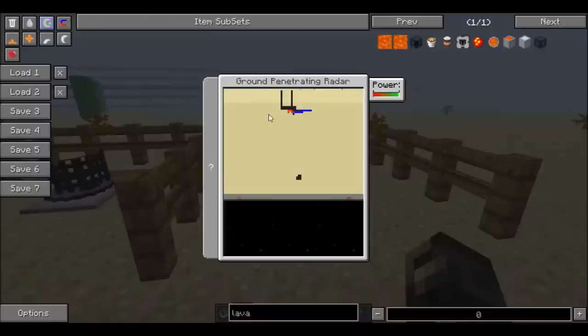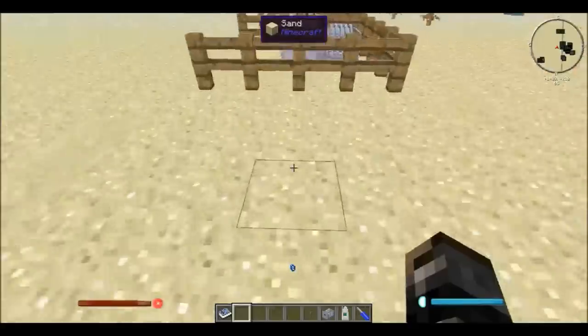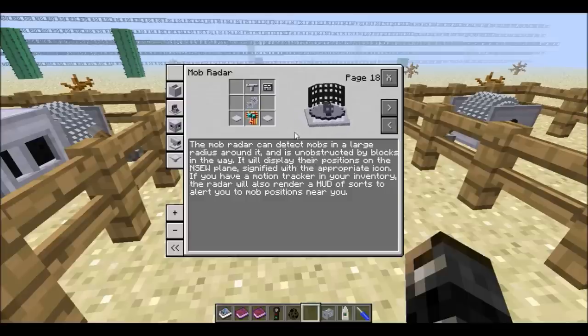If I flick this lever and right-click again, now we can see a full view of everything underneath the machine. This is only an area slice — the machine can only see everything along this line. The yellow is the sand, the black is air blocks, the red is lava, the blue is water, the pink is the different machines I put down, and the gray is possibly stone and the brown is probably dirt.